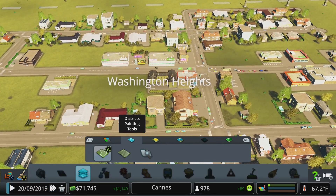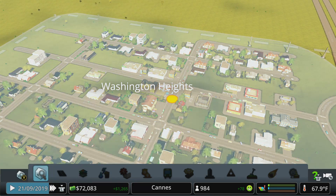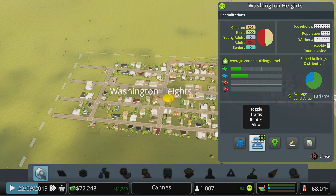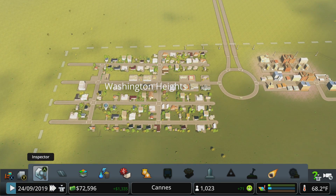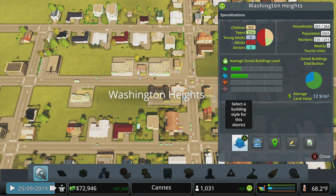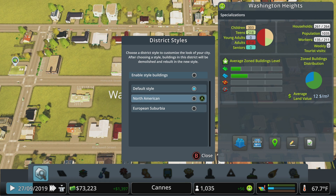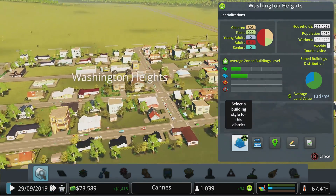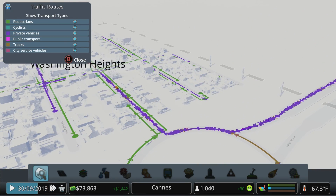Two ways to interact with a district: use the inspect districts tool to highlight all districts and click on one, or on PC with no tool selected - or the inspector tool on consoles - click on the district name to reach the same menu. From there you can select different building styles like European Suburbia or North American content packs. You can also access traffic routes, which is very useful for understanding where traffic is coming from, where it's going, and what type it is - pedestrians, bicycles, private vehicles.